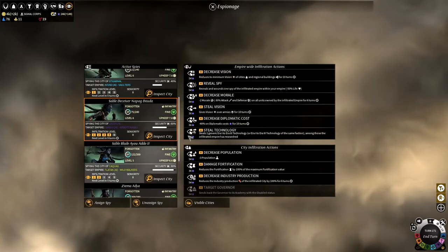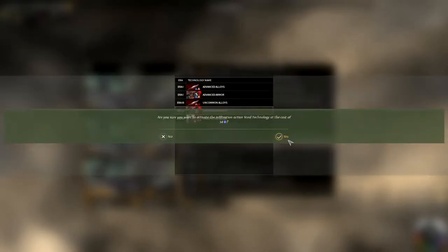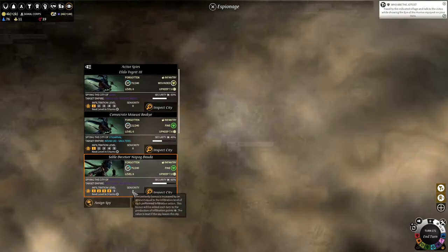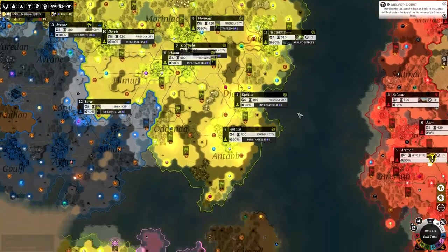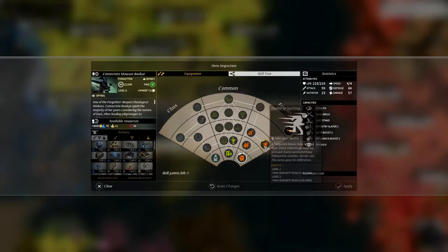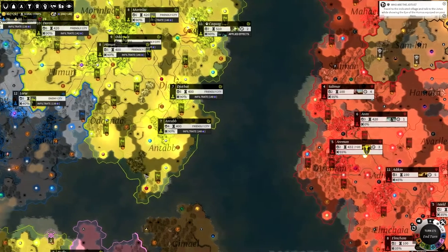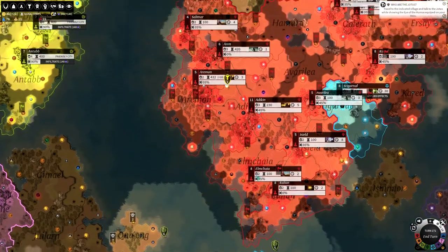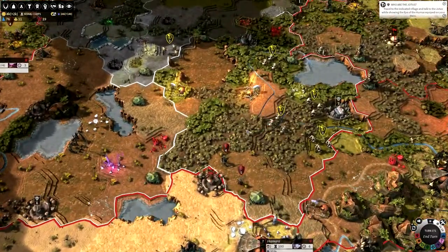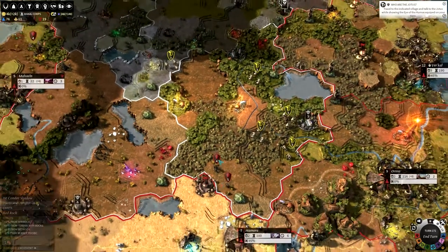Let's continue stealing technology as we do have one more agent with level 4 infiltration. Actually, we might wait until infiltration level 5 - nine turns until that's the case - and then steal something a little bit better. Our hero levelled up and we're going to get the extra seniority there, wonderful. I'm really getting back into the swing of things and starting to enjoy this again. I am very much enjoying the Forgotten's playthrough and the quest - I really think it's awesome.